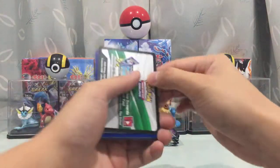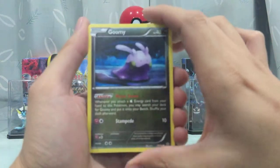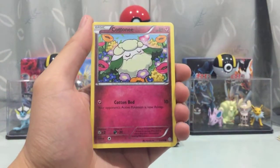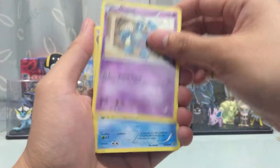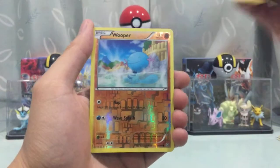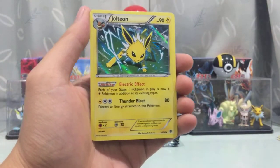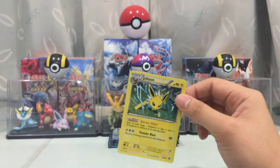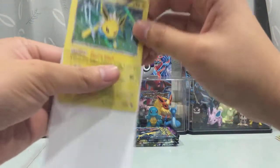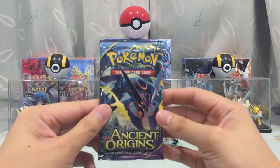Okay, this pack: we got a Grubbin, Meowth, Larvesta, Cottonee, Golurk, Vaporeon, Gloom, Painsplit. Reverse holo is a Wooper, and we got a Jolteon holo — very nice! Second holo of this opening. And we have four packs left including this one.